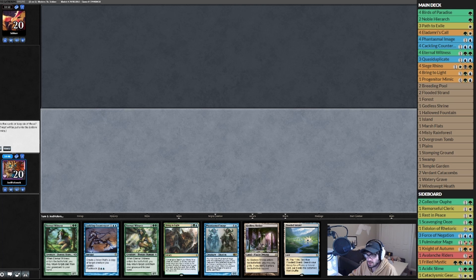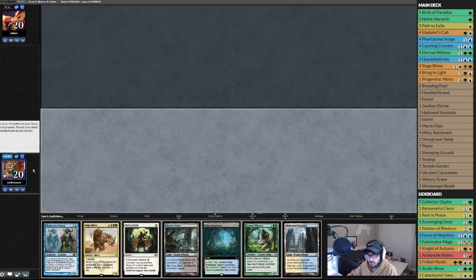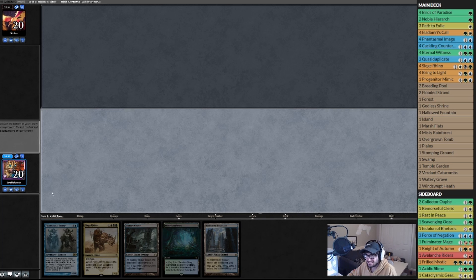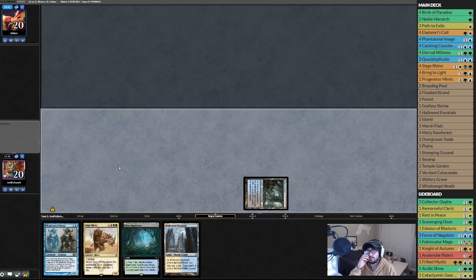We have to ship that back because there's only a Plains. That just seems bad. This is worse — alright I guess we keep the hand, unfortunately. Put Eternal Witness and the Path on bottom. Play Watery Grave, tap, pass the turn. So what did we learn so far? Rhinos are not good in Modern!